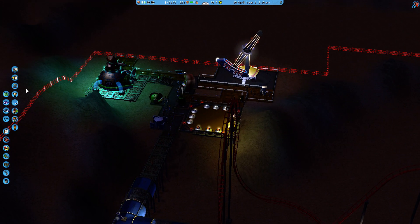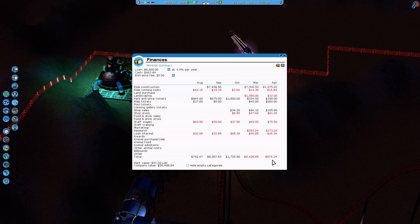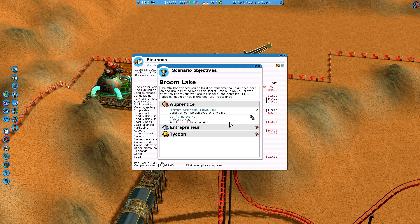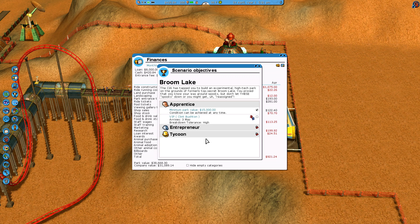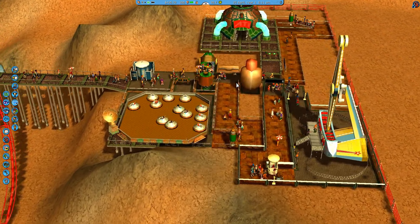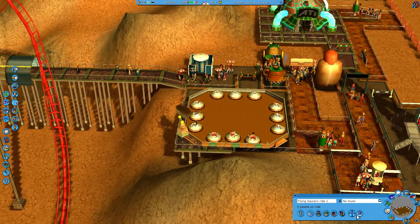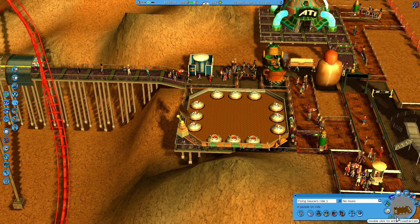Our money has gone up a little bit, that means we are making some money. It looks like we've reduced the deficit for this month, and we are just about two-thirds of the way through the month. So hopefully by next month we will earn some money. I'm going to go ahead and pop up to speed two here, just so we're not waiting forever. Our park value is 37,000 - so we've already met the goal. Clint Bushton is coming back May 3rd. Breakdown tolerance high - I'm assuming it means he doesn't want any rides to break down while he's here.